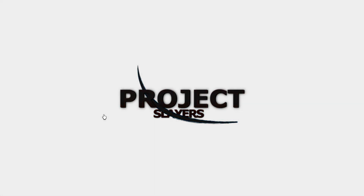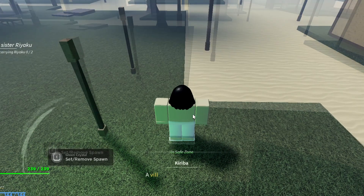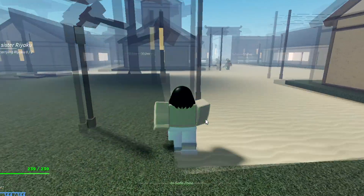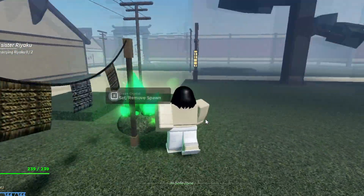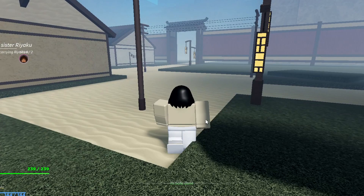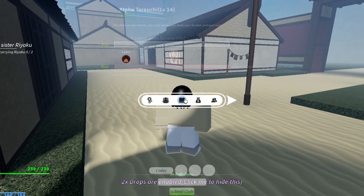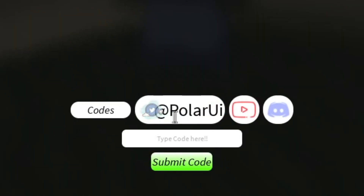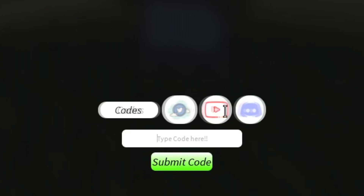Sometimes Project Slayers takes a long time to load, but this time it actually loaded pretty quickly. We're inside the safe zone village. To redeem codes inside Project Slayers, just hit M on your keyboard for the menu, then click the book icon, and you can enter codes there. You can also support the developers by following them on Twitter, subscribing to their YouTube, or joining their Discord at discord.gg/projectslayers.